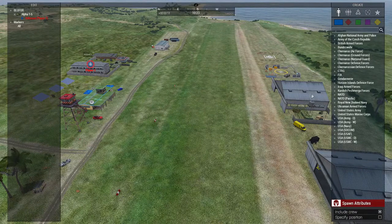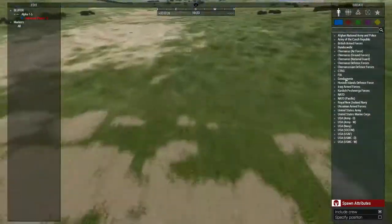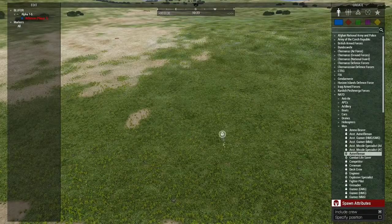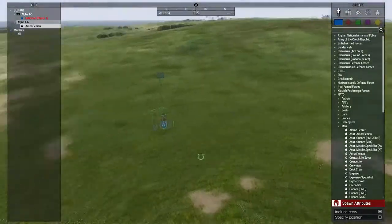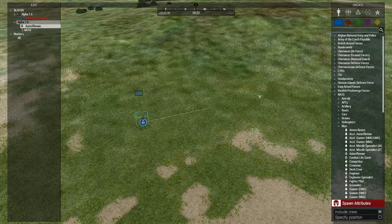For the first part, we're just going to talk about getting boots on the ground - just to have people around the unit or someone to shoot at them. We're going to go a little bit far away from base. I'm just going to spawn one NATO guy real quick and make it an auto rifleman. He's spawned. If we want him to move around, we just right click - just like Command & Conquer or any RTS, they're going to go over there.